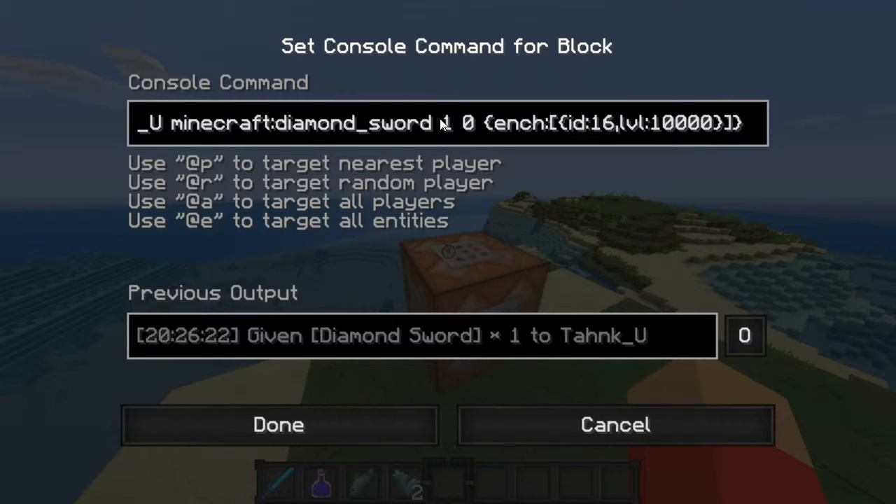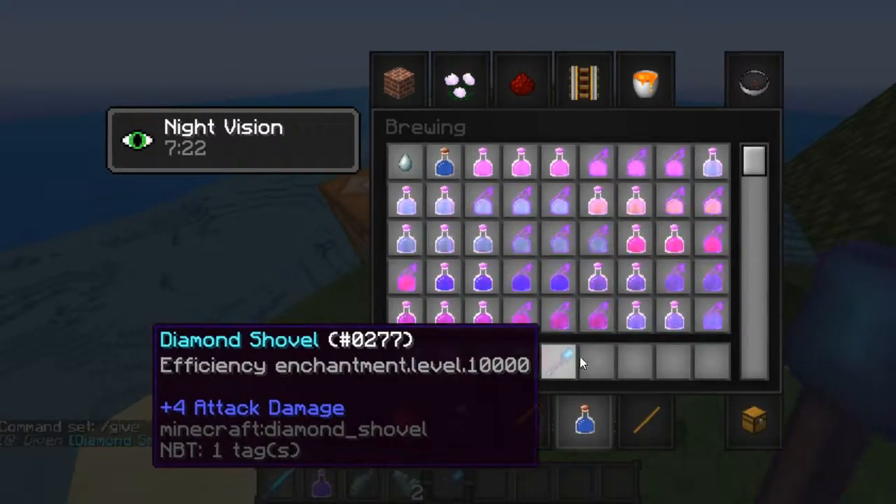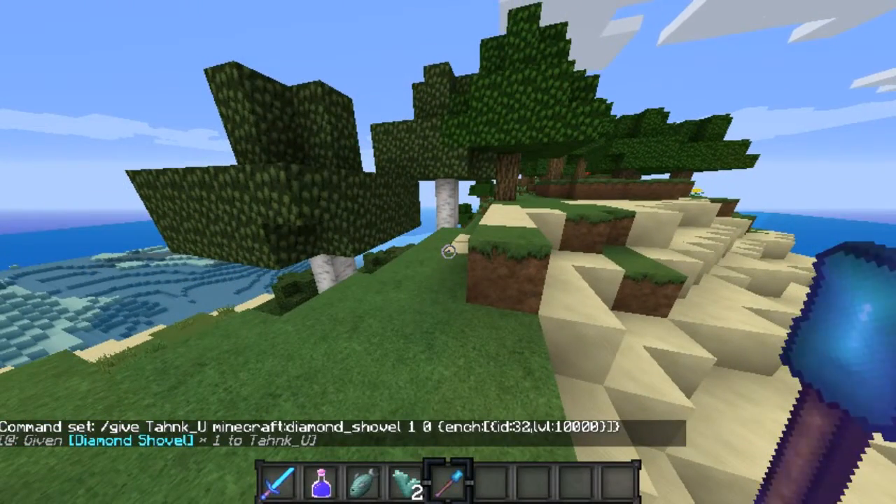Let's say you wanted an efficiency 10,000 diamond shovel. You're like, I love shovels and I need a shovel in my life. So get that shovel in your life. Change the ID — change it to 32. Then you get efficiency level 10,000 diamond shovel.